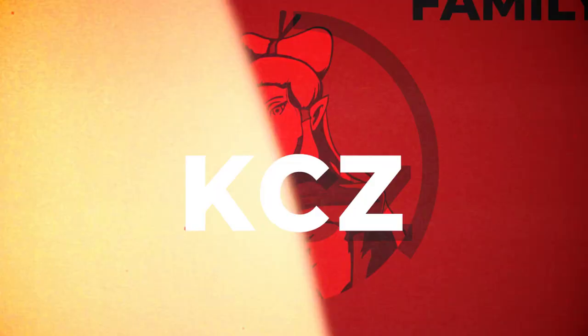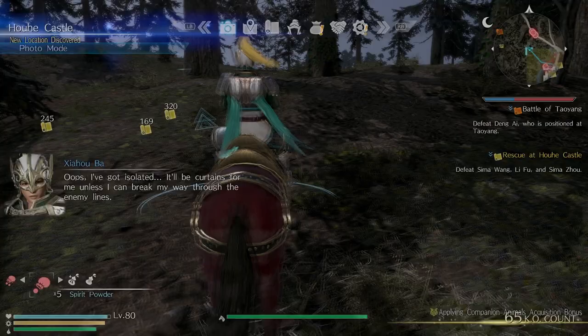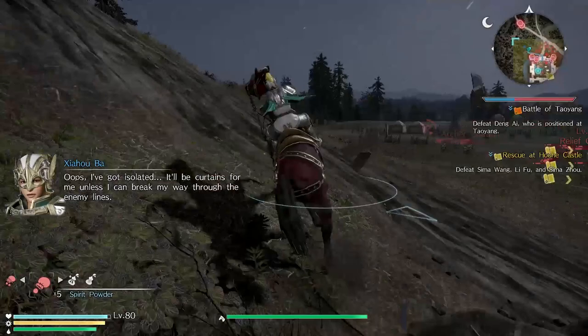What's good everyone, I'm back on Dynasty Warriors 9. This time I'm doing a gameplay commentary on Xiahou Ba. I'm in free mode and we're playing the stage where you're supposed to save Xiahou Ba — but I'm playing as Xiahou Ba. There are two Xiahou Bas, which is confusing because it's free mode, but basically we're trying to save ourselves.